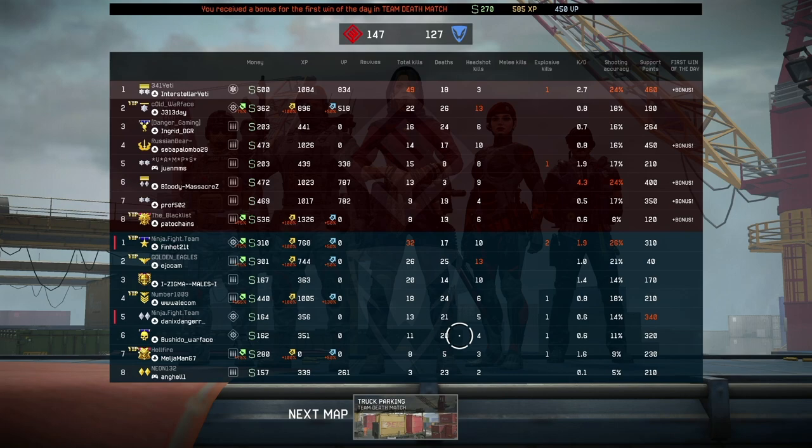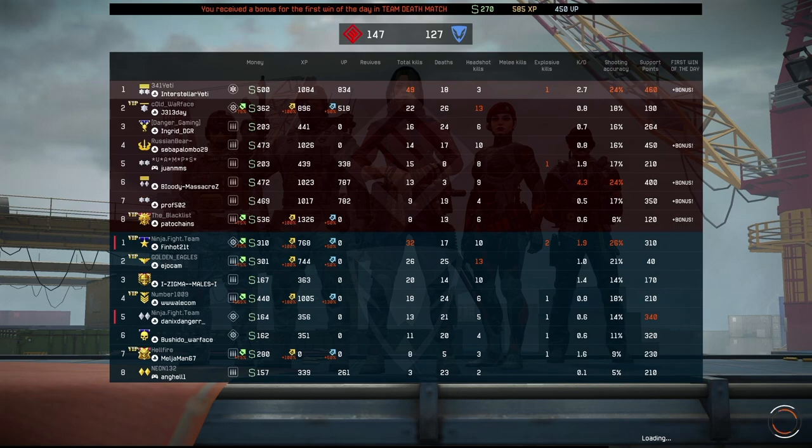I think you should mod the hipfire and the range — those two are the most important elements. With the aim assist rework, there were multiple instances where my aim was getting pulled down to avoid the headshot. So hipfire is the way to go, and you need range because it only has 5.